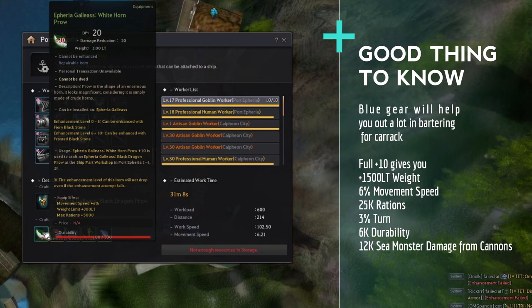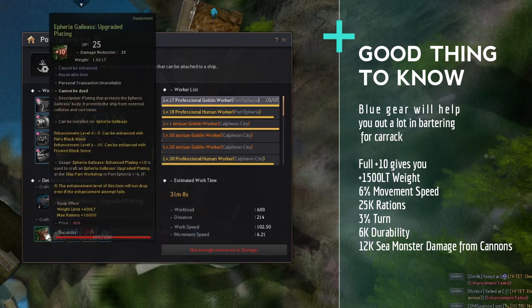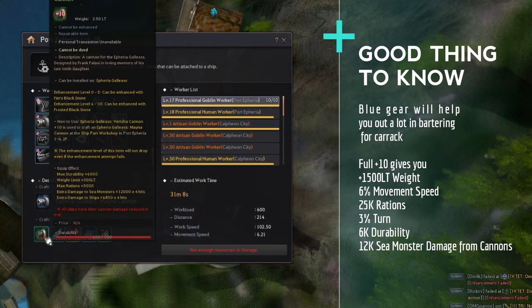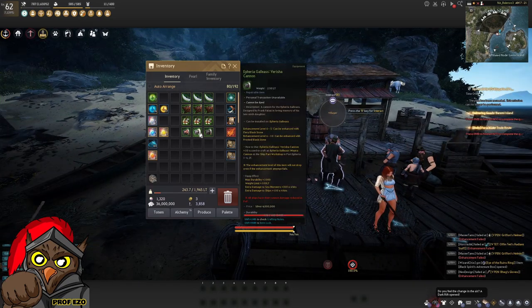The good thing about the green gears you can buy from Filiberto is that they give decent stats. At plus 10, the sail gives 6% movement speed and 300 weight; the plating gives 600 weight and 10,000 rations; the cannon gives 6,000 durability, 300 weight, 5,000 rations, and most importantly 12,000 damage per hit; and the wind sail gives 300 weight, 5,000 rations, plus 3% turn speed.